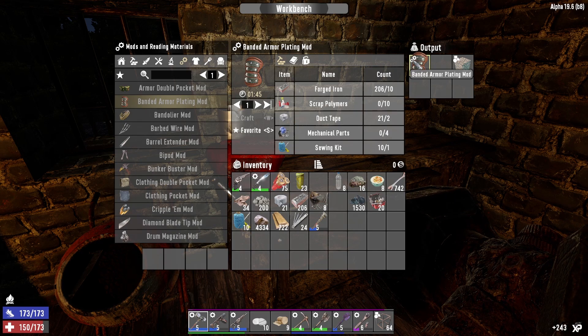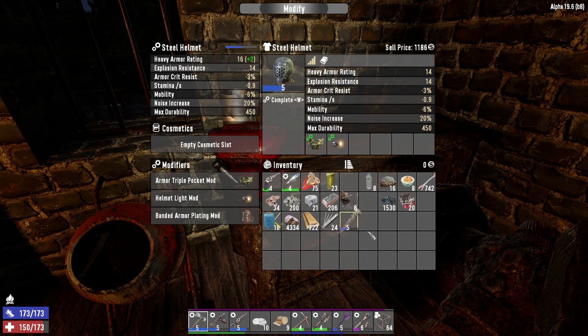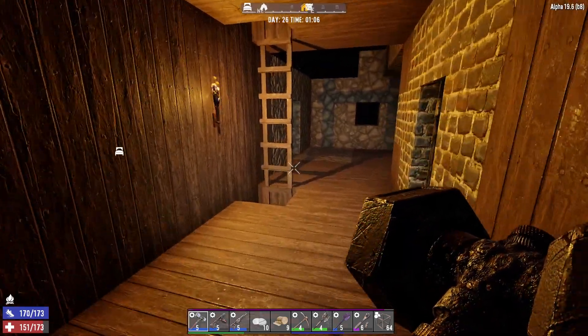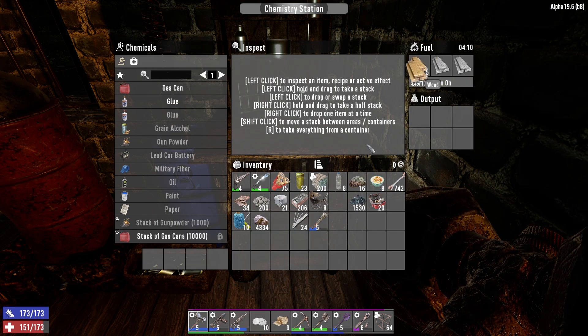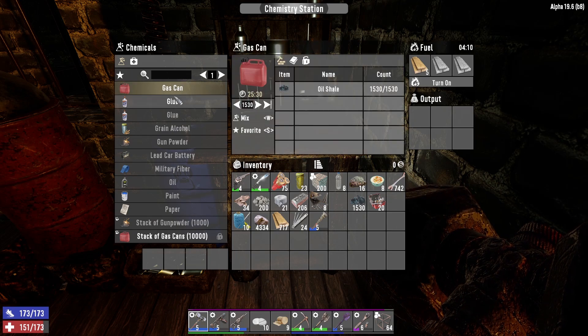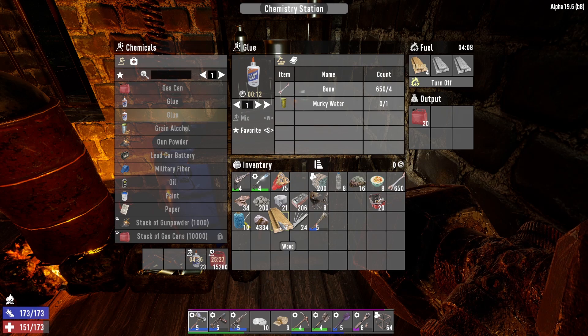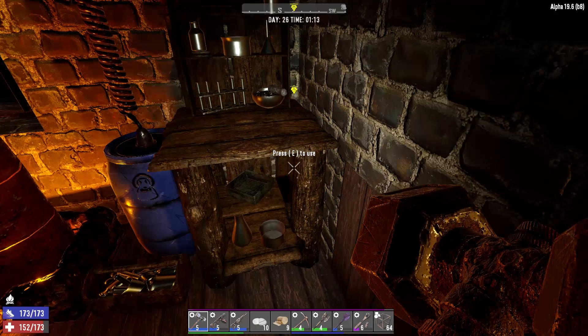By the way, I'm making one of these armor plating mods for my new blue helmet, which is awesome. More armor is always a good thing. I also need to make — I've got 200 flagstones, so that's great. The work that needs to be done is going to be over here in the chemistry station, so I'm going to throw some wood in and make gas cans first, then glue. We need to set that up for about 30 minutes.